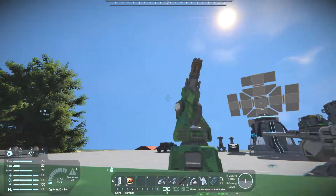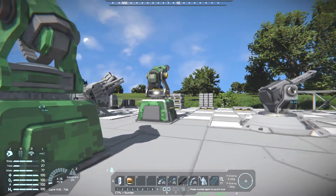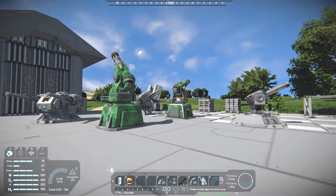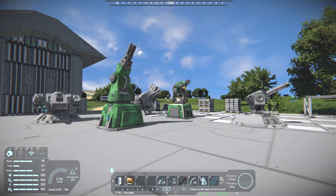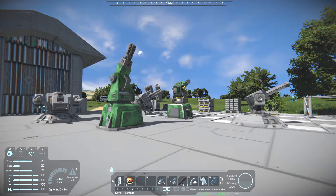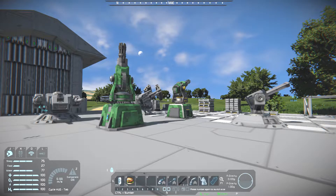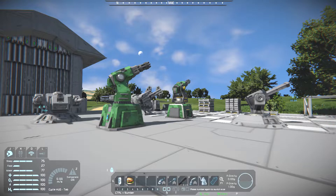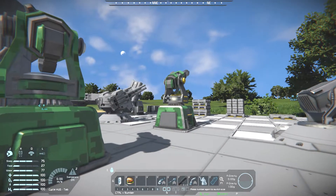There appear to be ghost turrets here. Imagine that — a ship comes at you, hitting you with lots of machine guns, and you try shooting at its guns to disable them, but you can't because of the ghost turrets. How infuriating would that be?